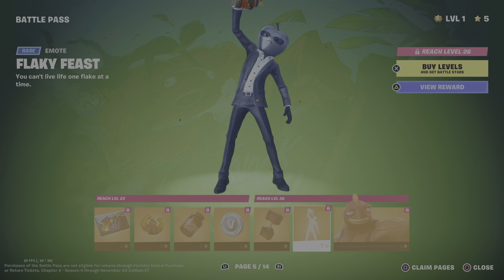Then we have Fish Thick — didn't actually think they actually went with that name, but whatever. Fishy Flex Emoticon with the Powder Keg Back Bling, V-Bucks, Dumbbell Driver Pickaxe with the Flaky Feast Emote. We have Fish Thick himself — it's kinda funny how they actually call him that. We have the Finn Dictator Fish Thick Loading Screen.